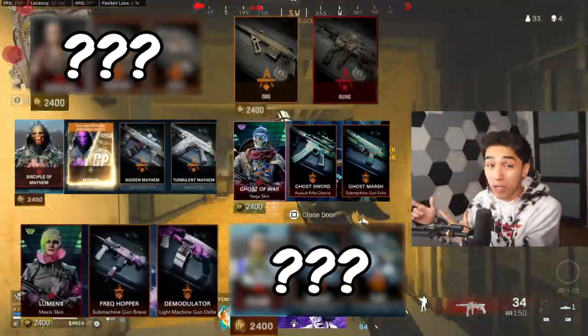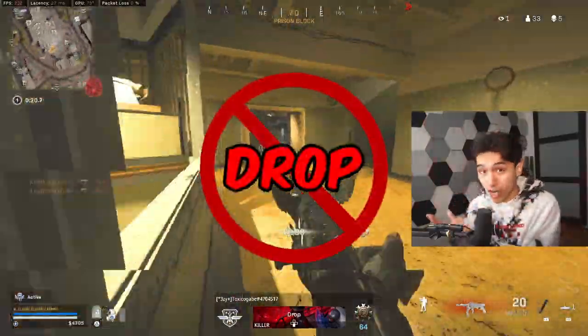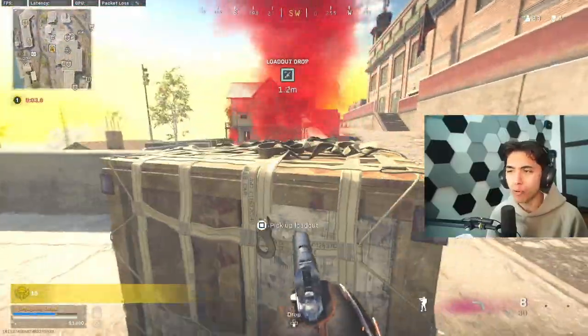I just spent over a thousand dollars on these bundles so you didn't have to. At the end of each game we'll let you guys know if it's a cop or drop. The first bundle we have is the War Horsemen of Apocalypse, or something like that — it was around 2400 COD Points and comes with two skins.